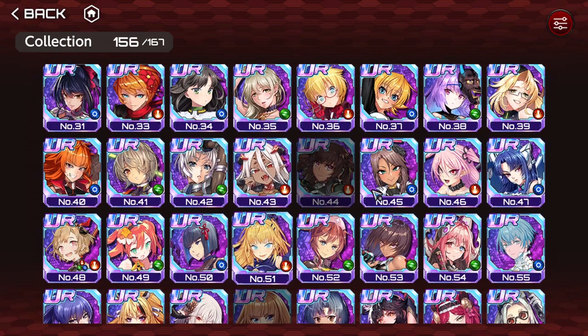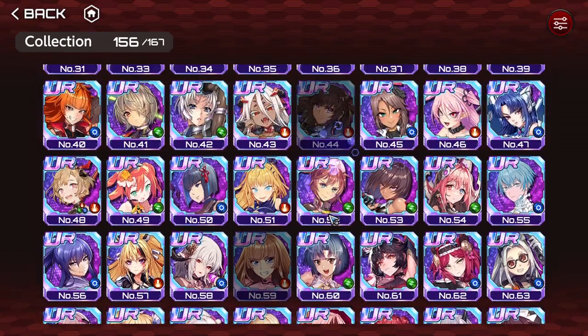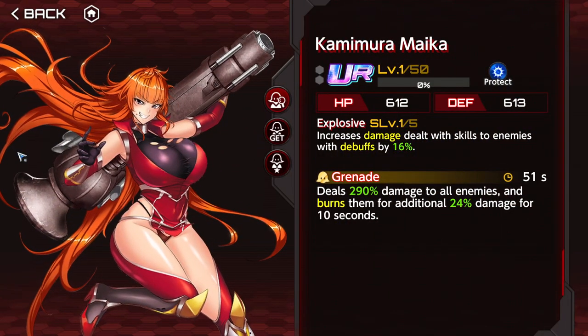The next one is Maika. She used to be very bad because we didn't have many debuffs back in the day, but now she's pretty good. She increases damage dealt with skills to enemies with debuffs by 16% — that's amazing. She auto procs this effect because she burns the enemy with the active, inflicting a debuff that lasts 10 seconds. The main problem is it's limited to skills, but it's pretty good and you may want to enhance this one.